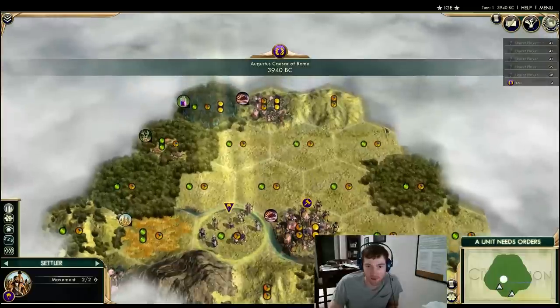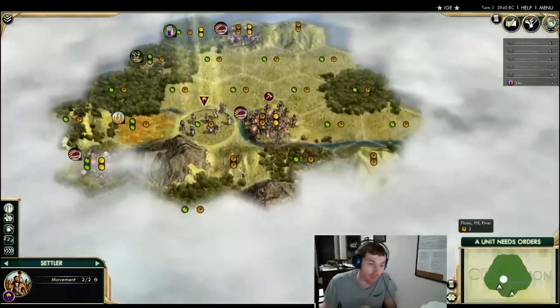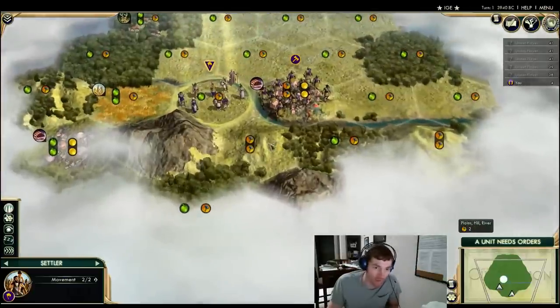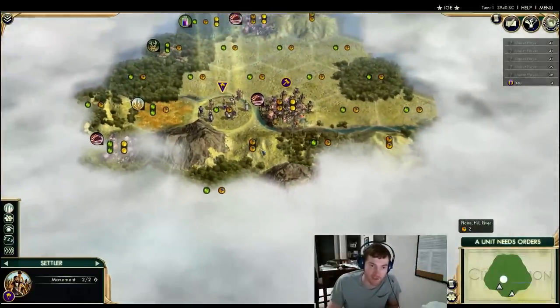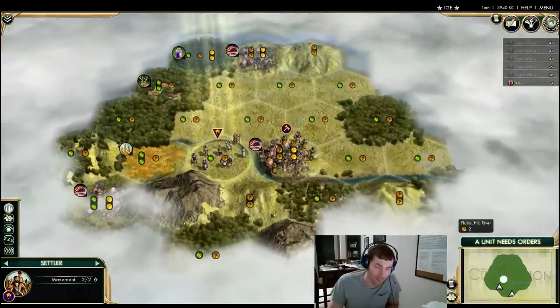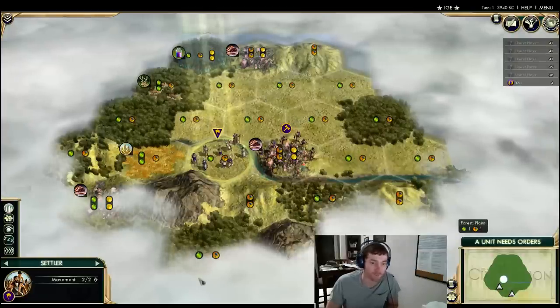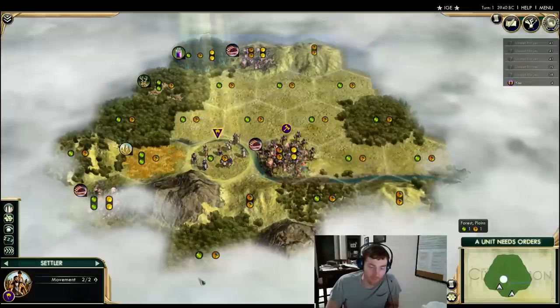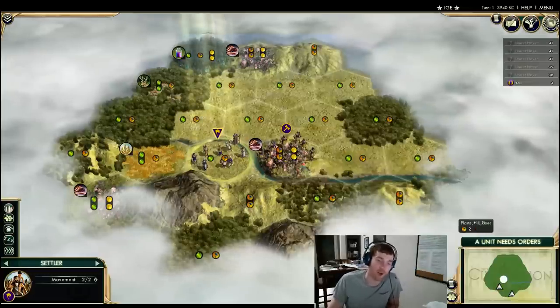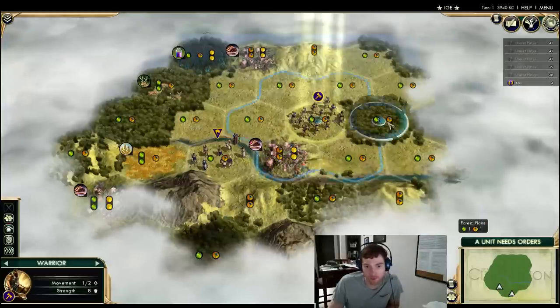I'd get the information off the warrior first just in case something really changes my mind. A natural wonder might do it. I could potentially scout over here — this is not a hill, so moving the warrior there might slow down scouting. The thing is, moving the warrior there wouldn't change where you settle — there wouldn't be any information close enough. I could get behind that. So probably we'll have a little look over here — nothing amazing.